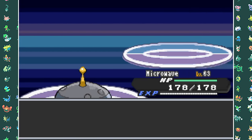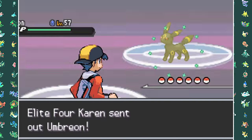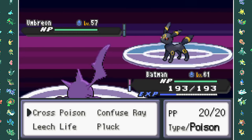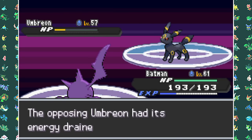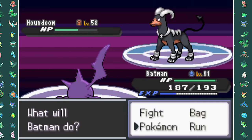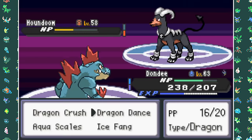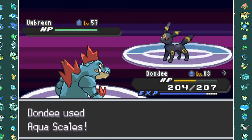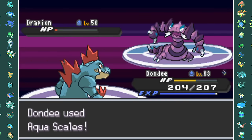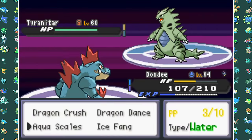We can now go to the second Elite Four member Karen. Her first Pokemon is Umbreon so I lead with Crobat and spam Leech Life. Then she swaps into Houndoom — I swap into Feraligatr, set up two Dragon Dances and take out Houndoom with Aqua Tail. I'm sweeping her entire team — Umbreon, Drapion, Shiftry, and even Mega Tyranitar all fall to my giant Mega Feraligatr.